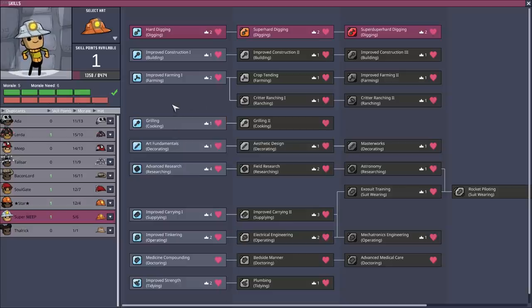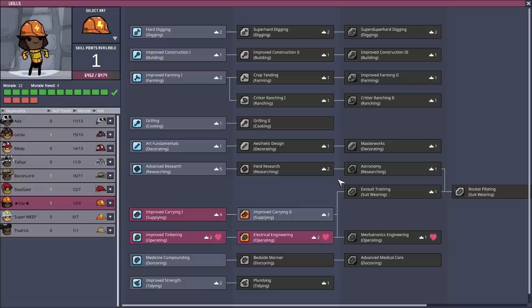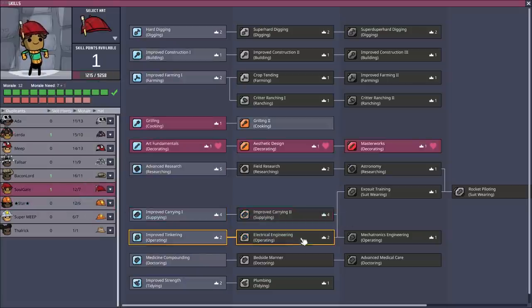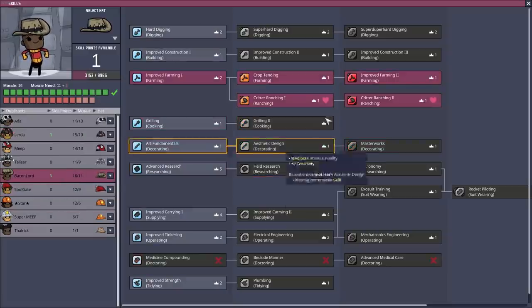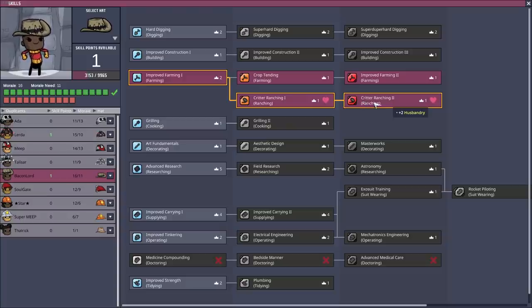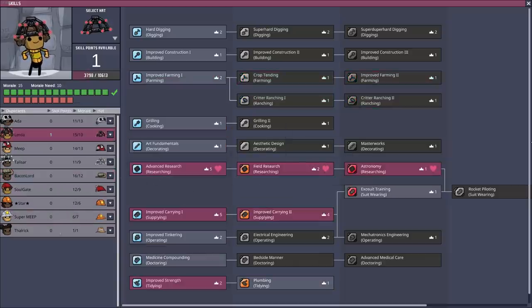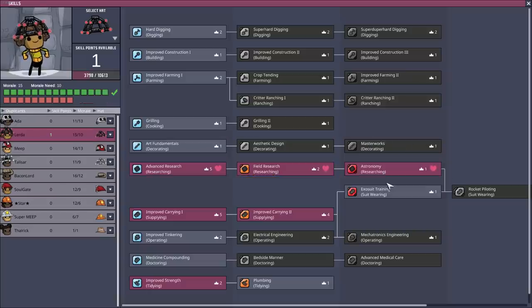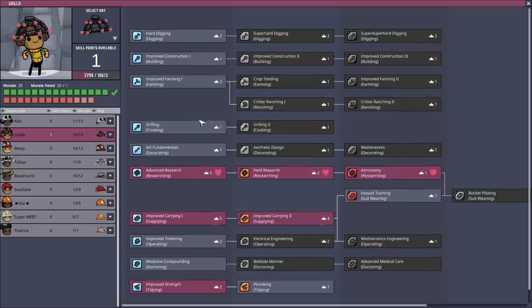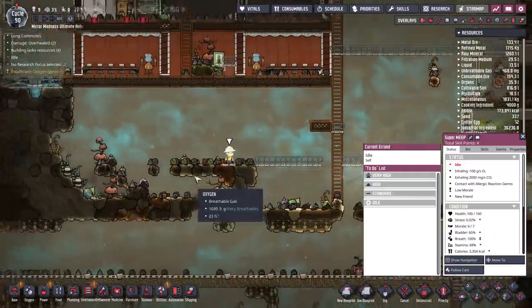Super Meep, how are you doing? You're not really having a good time. Have some researching — it's probably not the best skill because you're probably going to be stressed out. Soulgate, you might as well bump up a little bit of cooking since you're my chef right now. Bacon Lord is technically my rancher, but I'm going to have enough critters to need two ranchers. Lurda, it would be good to have a plumber, but an exosuit is also really good — that'll bring you up to a total morale of plus 13, which is getting up there.